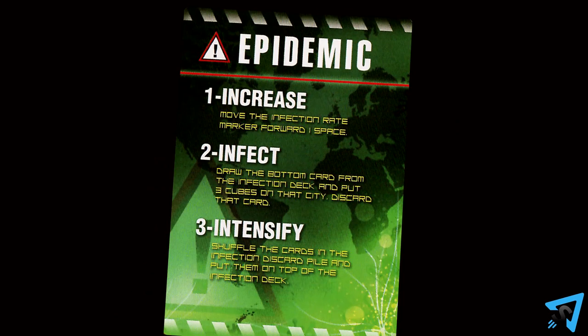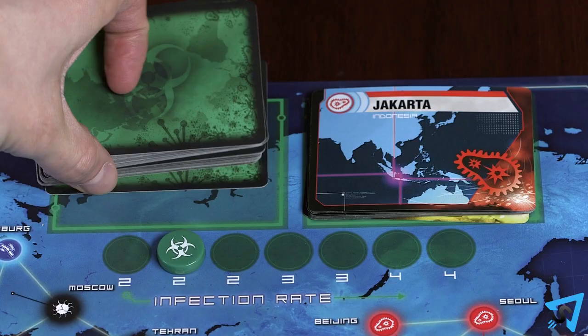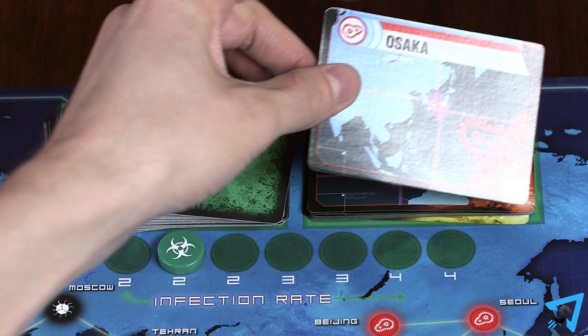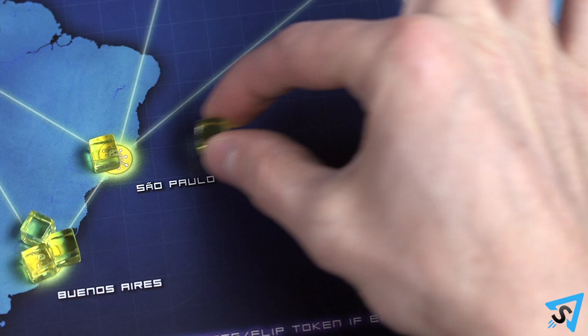If your draws include any epidemic cards, immediately do the following steps in order. Increase: move the infection rate marker forward one space on the infection rate track. Infect: draw the bottom card of the infection deck and put three disease cubes of that color on the named city, unless its disease color has been eradicated. If the city already has cubes of this color, do not add three cubes — instead, add just enough so it has three cubes, then an outbreak occurs. Discard this card to the infection discard pile. If you cannot place the needed cubes because the supply is out, the game ends immediately and everyone loses. The last cube from any color supply may be placed without loss — it is only when you cannot place cubes that you lose.